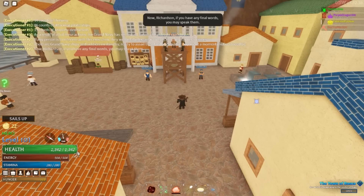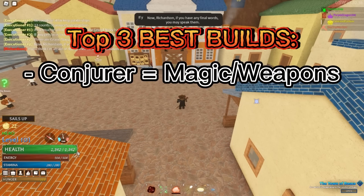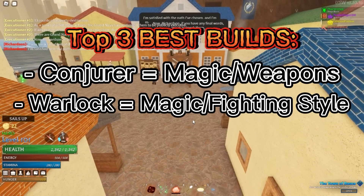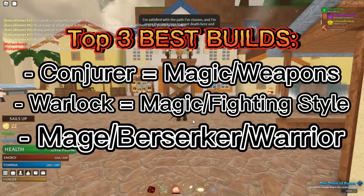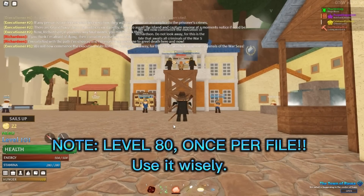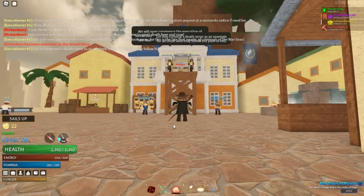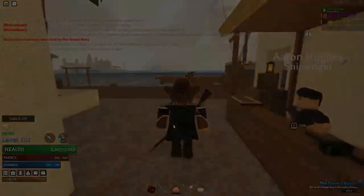To rank the best builds: your top 3 in no particular order are Conjure, Warlock, and pure stat builds like Mage, Berserker, and Warrior. Also, if you want to reset your stats you have to do it before level 80, and you can only do it once per file — this may change in the future. Go for whatever build suits your playstyle.